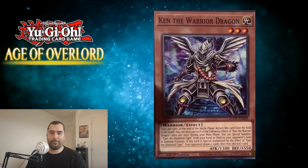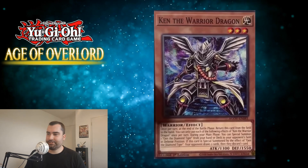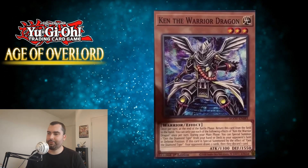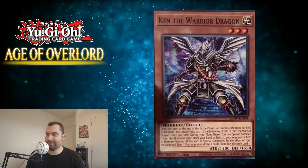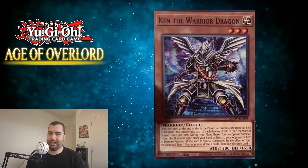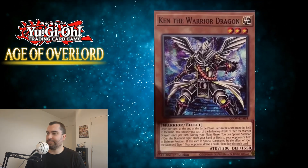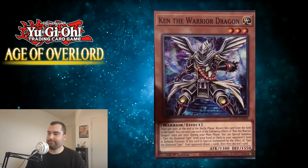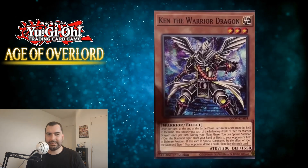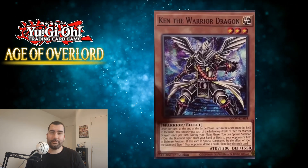Starting with Ken the Warrior Dragon. Once per turn, at the end of the battle phase, return this card from the field to the hand. You can only use each of the following effects of Ken the Warrior Dragon once per turn. During your main phase, you can special summon one Gen the Diamond Tiger from your hand or deck to your opponent's field in defense position.